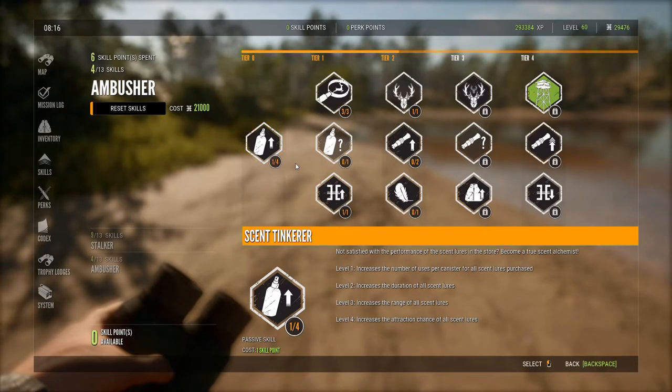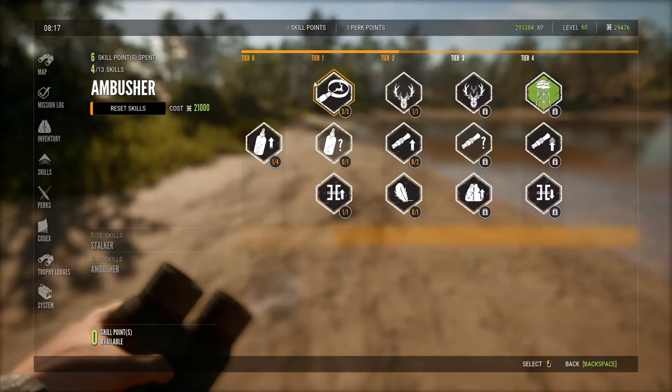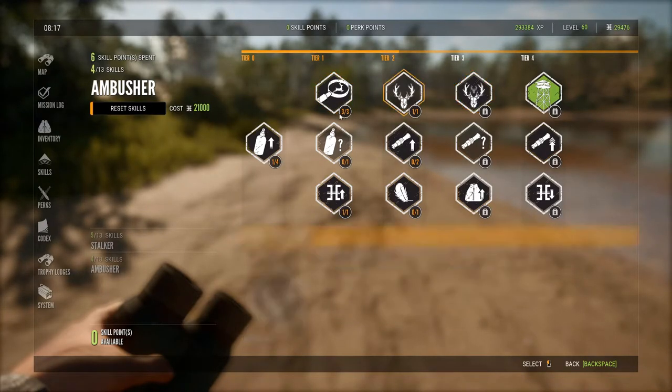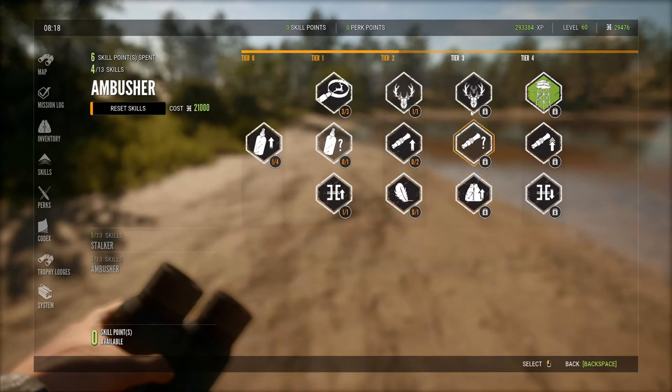Scents only last a very short time and are generally inconsistent. If you do like them, I would skip More the Merrier and instead get Dazed and Confused, since you can get a random animal attracted to your scent. Now, how the tier system works: you have to get a certain number of skills from each tier to unlock the next. You need one from Tier 0, five total in Ambusher to reach Tier 2, nine to unlock Tier 3, and thirteen for Tier 4.